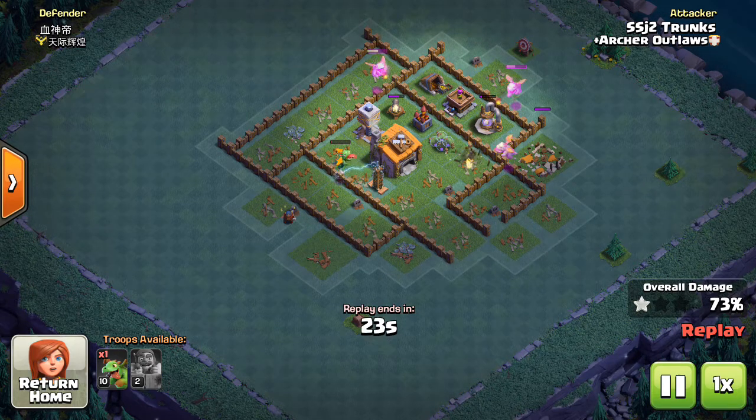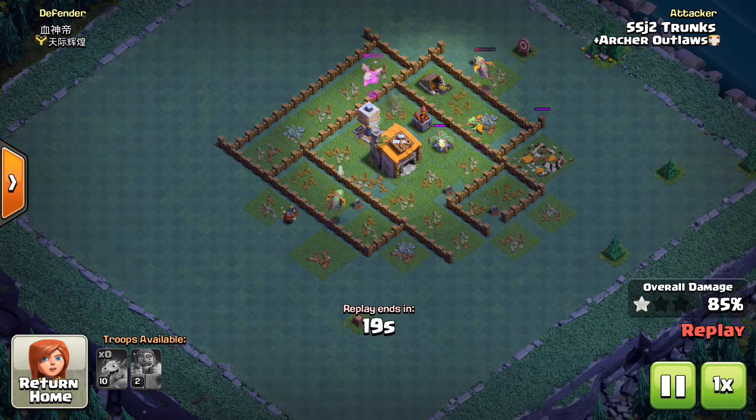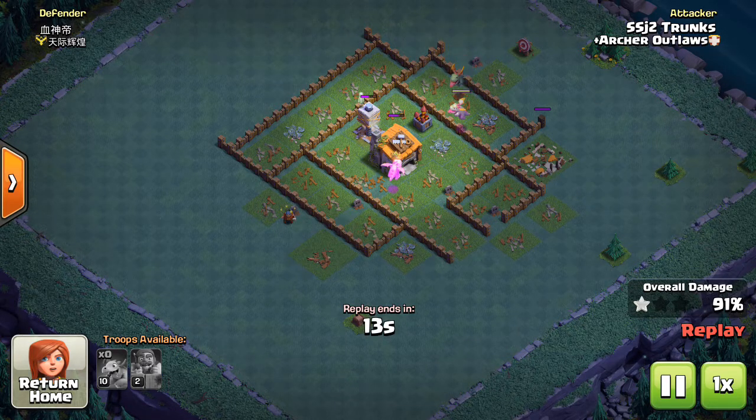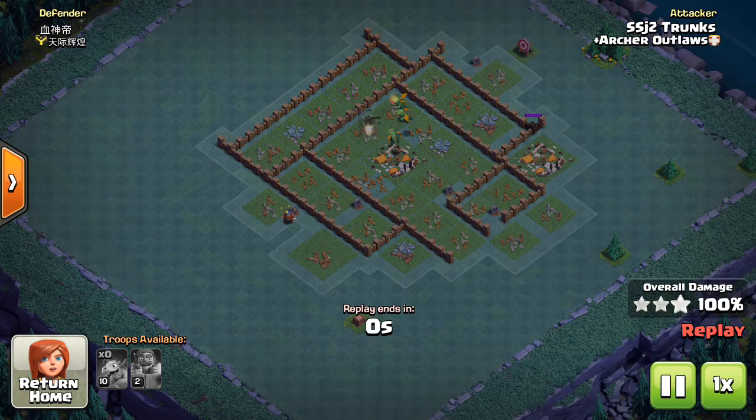This allows you to maximize those rage abilities because you won't have a ton of baby dragons working in the same area. Down at the bottom at seven o'clock the baby dragon took out the firecracker, and then another baby dragon was coming in just as it was working on that final tesla to replace it as it died off. Just keep working around the base, keep those baby dragons raged up, and slowly replace them as they begin to die off.